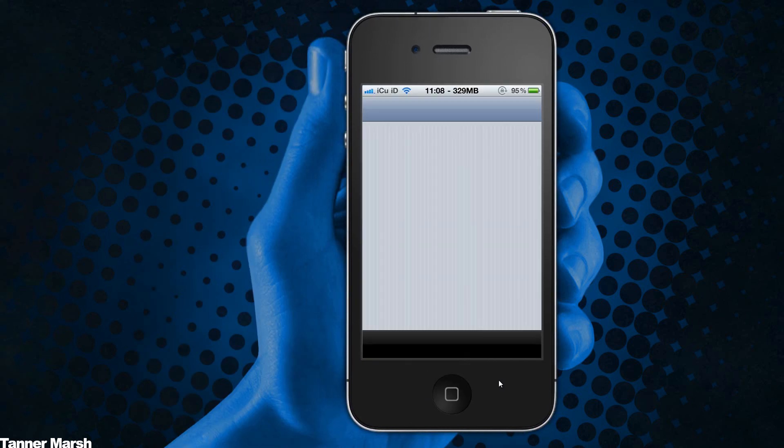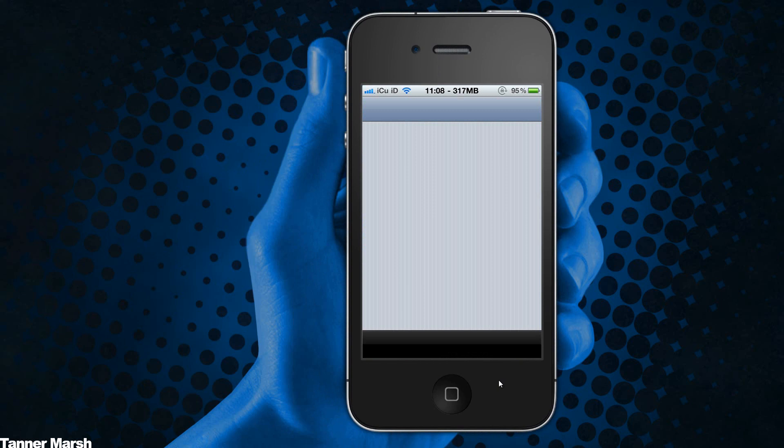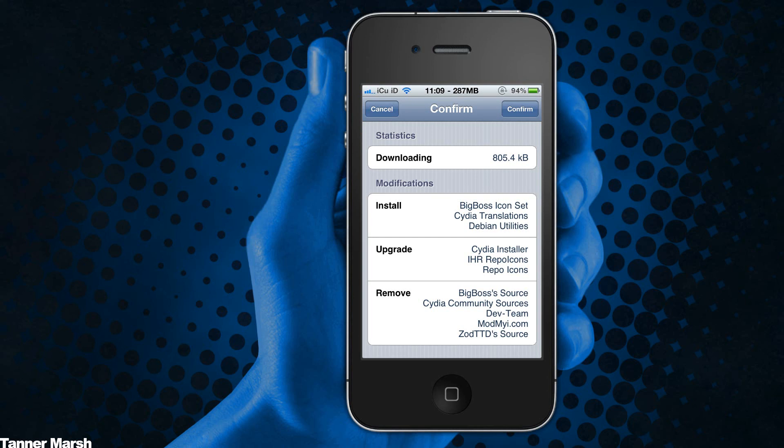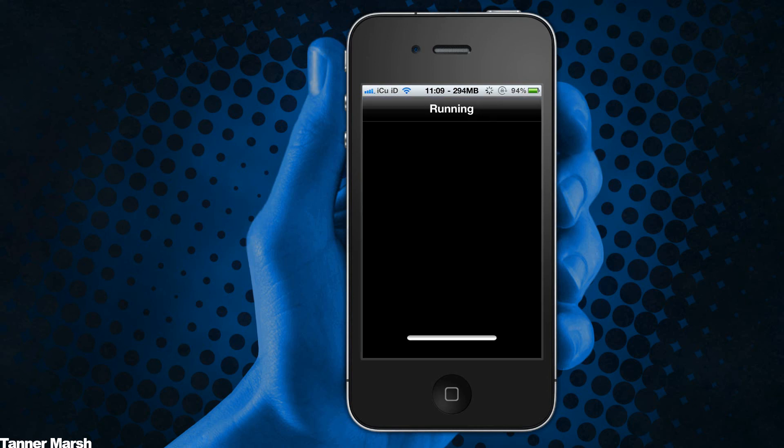To get the update, all you have to do is open up Cydia. This should come pre-installed with future jailbreaks, but if it doesn't, you'll just have to follow the same easy steps. Once it finishes reloading the data and downloading the updates, you'll see something that says 'two essential upgrades' or more. Just hit 'Complete Upgrade,' then hit 'Confirm,' and it will start downloading and installing all the essential packages.